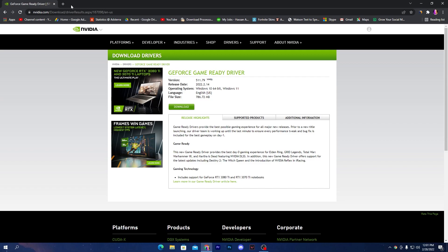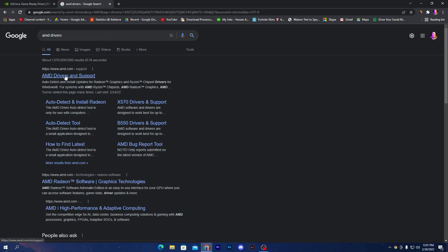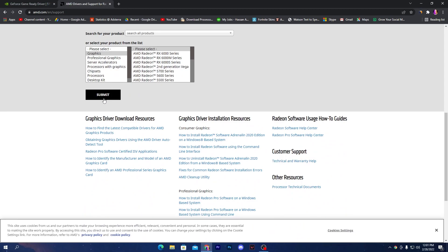For AMD drivers, open your browser and search for AMD drivers. Open the first website, which is the AMD Driver and Support page. Find your GPU model, click Submit, and download the driver that matches your Windows version — whether that's Windows 10 or Windows 11. Once you do this, you will get an instant and significant performance increase on your laptop.